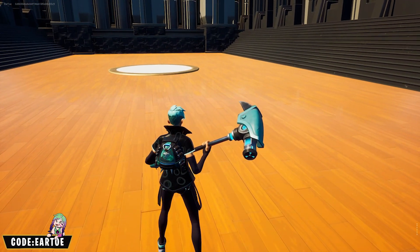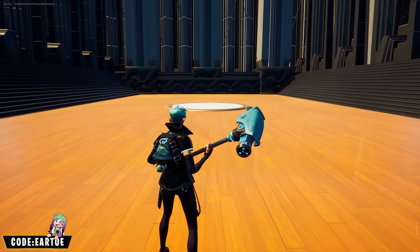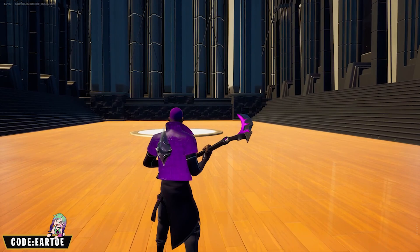We have the Grim Hues wrap with the Dry Bag back bling and the Ray Smashers pickaxe. I'm going to do a little test here that I got from Piezo — so if you're watching this right now, type 'hot dog' in the comments. We got the Kevin the Cube wrap with the Crystal Spirit back bling and the Ultra Scythe — just clean and all purple.